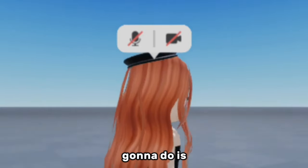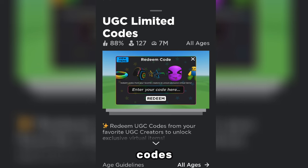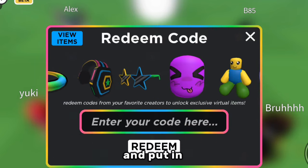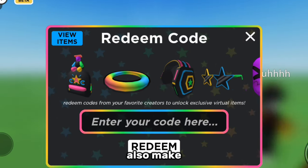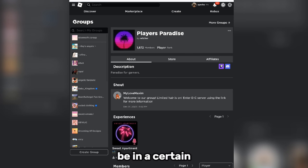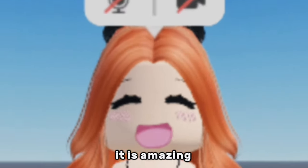What you're going to do is paste that code into the game 'UGC Limited Codes'. Once you get into the game you'll see two options — click on 'Redeem' and put in the code to redeem the hair. Also make sure that you're in this Roblox group, because you need to be in a certain group to redeem the hair. Just join this group here. Here is how the hair looks — like I said, it is amazing.